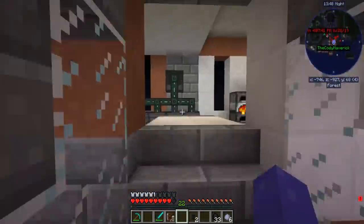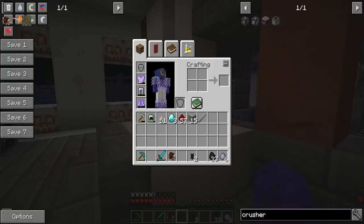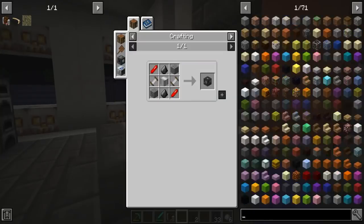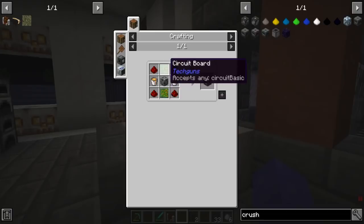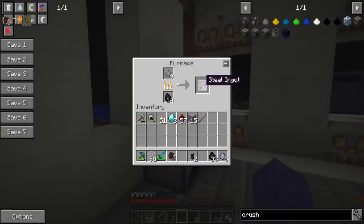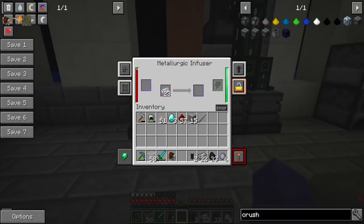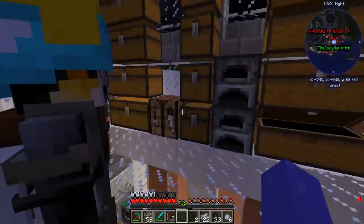Why don't you get going on the enrichment chamber — I'm gonna make the crusher. The enrichment chamber is going to allow us to get multiple ingots from each ore, so that's very useful. This one requires circuit boards, redstone, and a steel casing. Can you make an extra steel casing? Can you get some osmium smelted? Osmium is already smelted — I have 46.